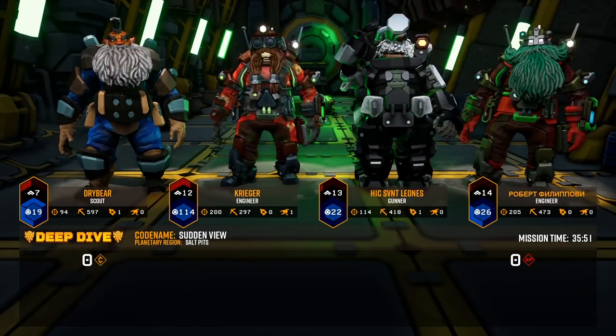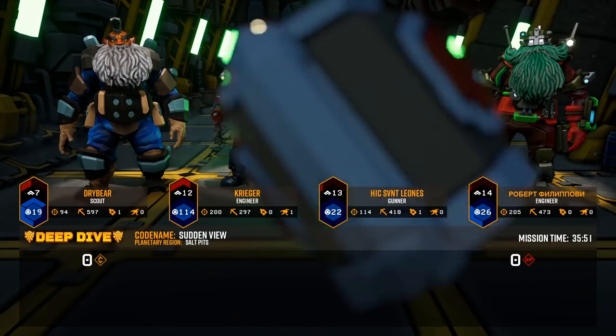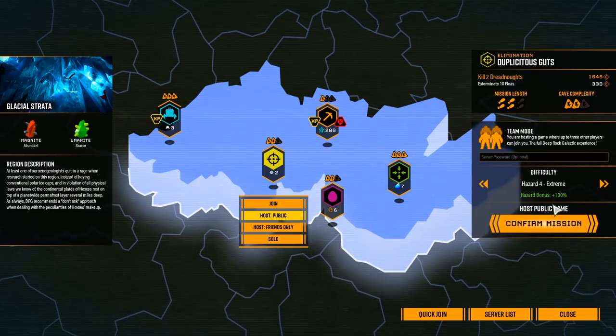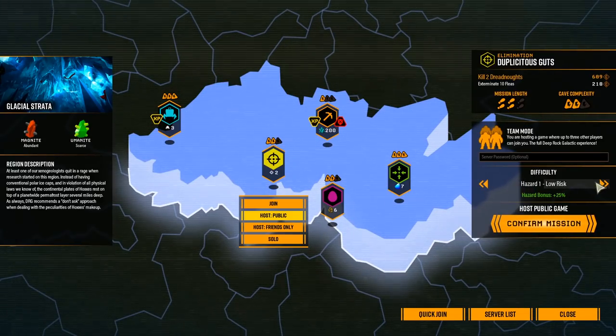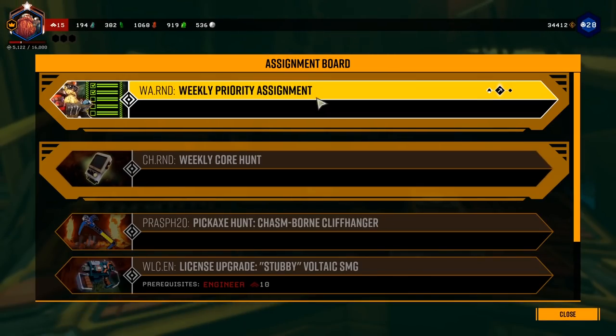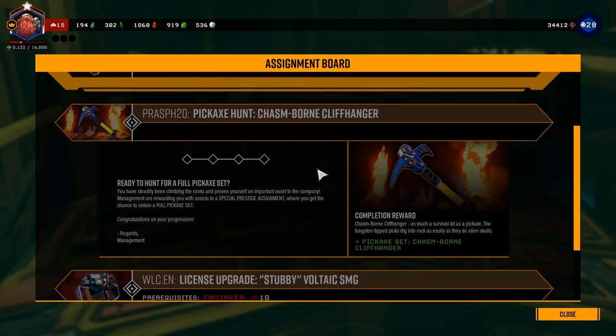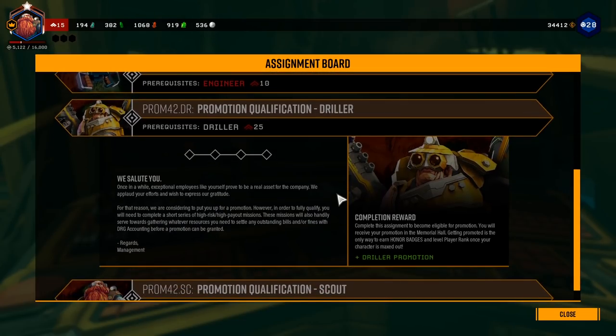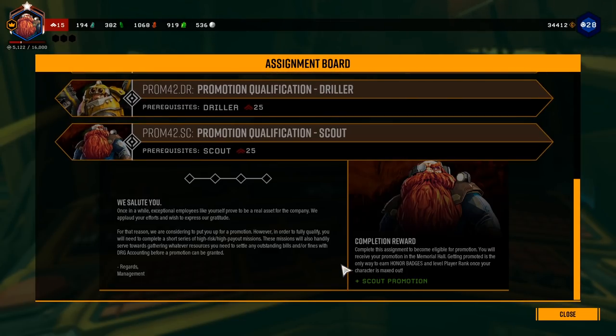There are five difficulties in total you can set for your missions, with the first four available at the start. The fifth difficulty — lethal — brings intense and almost non-stop waves of aliens, but must be unlocked through the assignment system. Like most grinding games, there are assignments you can grab from the assignment board in the space rig. This is where you'll get your quest for promotion, skins, matrix cores, and all kinds of goodies, so you always want to have one assignment active if there's one available.